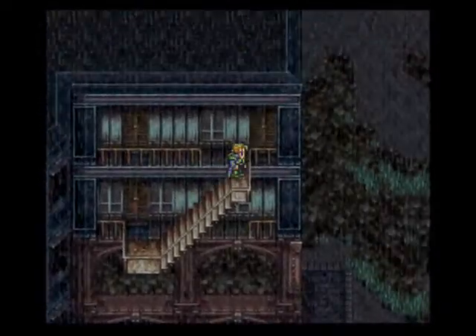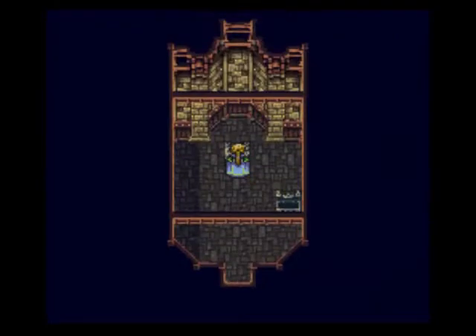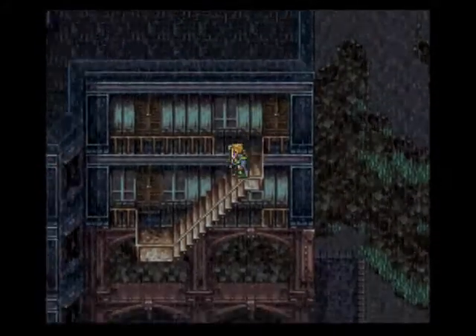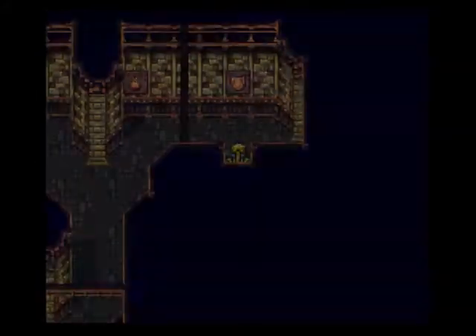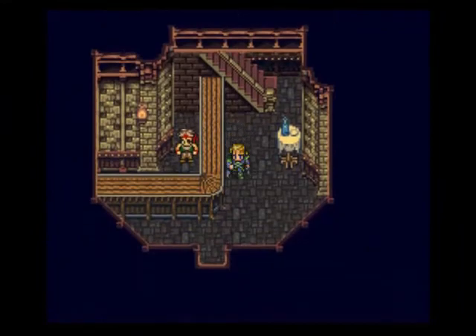You want to go over to the right door first. And in this right door, Edgar gained a level. And here we get a tincture. Now we just got to backtrack out of here — it'll only take me a couple seconds. And Sabin gained a level there. Nothing else of importance.